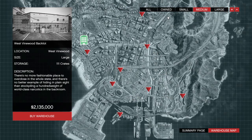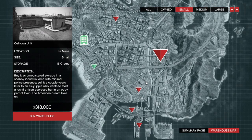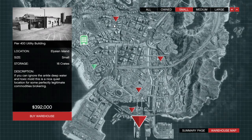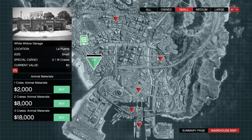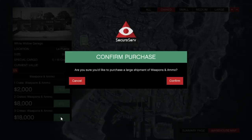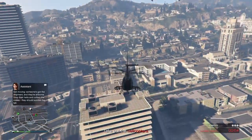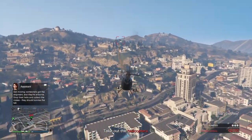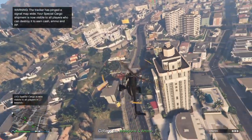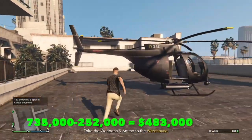For a 16-crate small warehouse, buying three crates at a time, you'll spend roughly $96,000 to fill it up, then sell for $240,000 — a $144,000 profit. It's $18,000 for every three crates. You could do one crate at a time which is cheaper, but it takes so long it's not worth it. For the medium 42-crate warehouse it costs $252,000 to fill and sells for $735,000, earning you $483,000 profit.